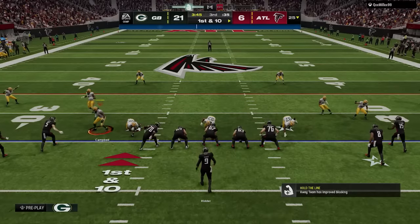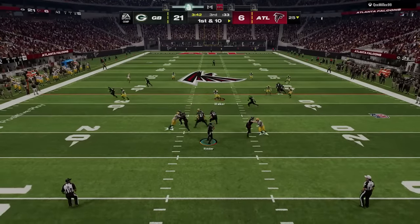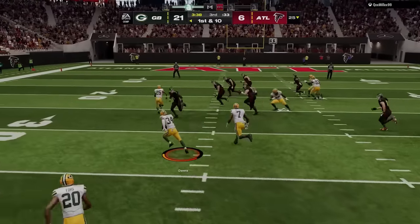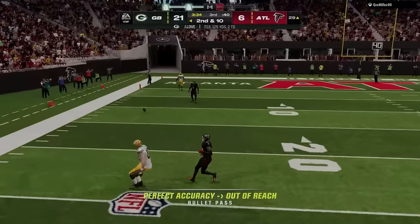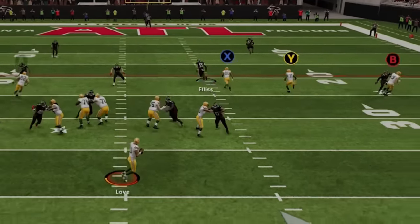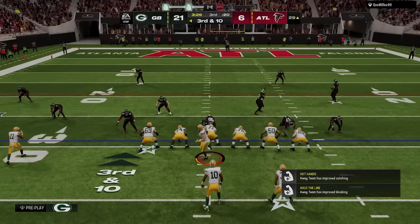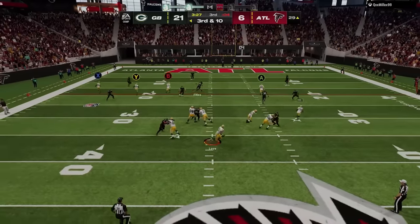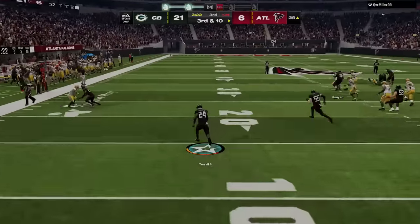He is now running the same empty backfield look he used to go right down the field on me before half. So I switch to cover four zone but align so it looks like I'm back in man coverage, and Owens gets an interception to start the next drive in scoring range. But Love can't complete an easy pass on first down, and on second down I set up the one-play touchdown but he is literally using the motion route. So I throw it away thinking I'll play it safe and kick the field goal — but I make my worst decision in the game by throwing on the run into a double team and gifting my opponent a pick six to let him right back into the game.